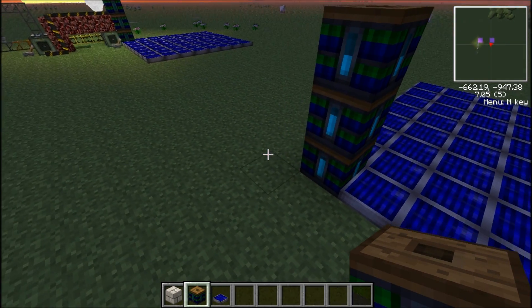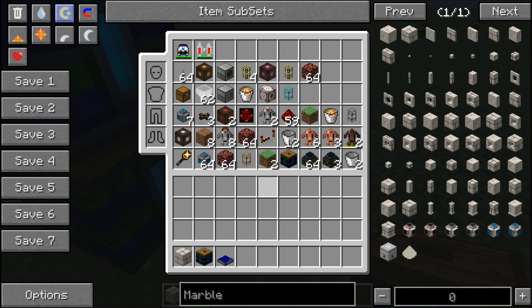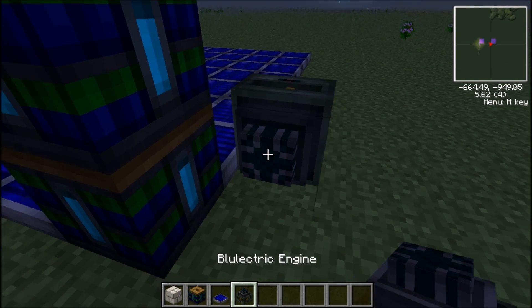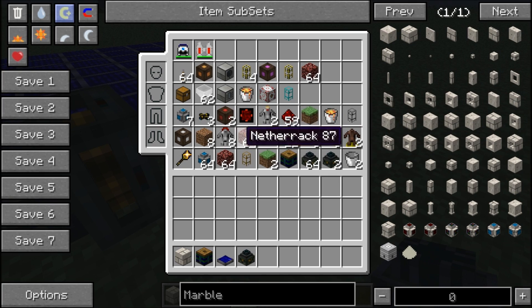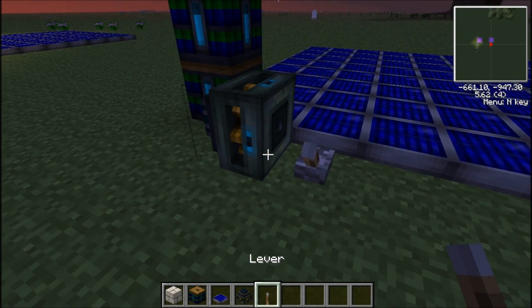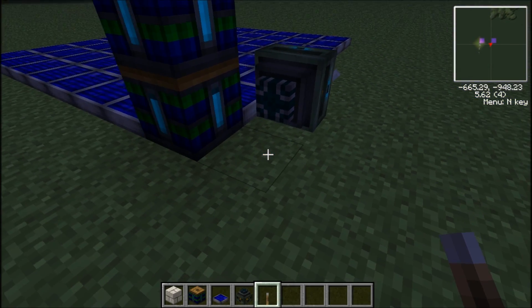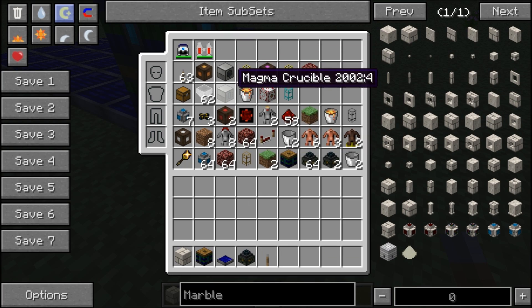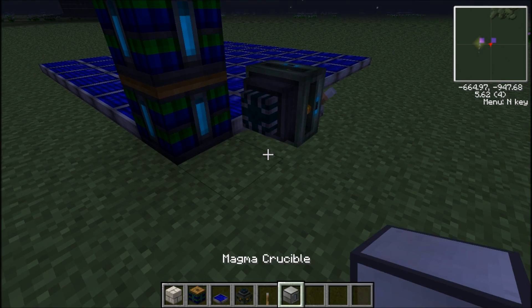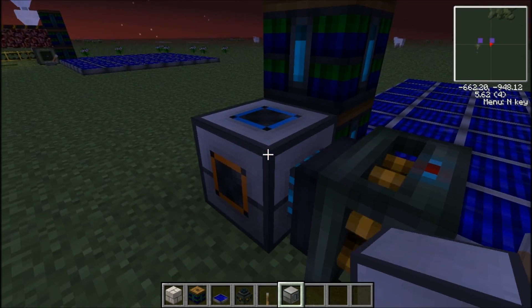Next, you want to have a blue electric engine. Take a blue electric engine and put it here, and power it with a lever. You want that feeding into your magma crucible. You want to start powering that as early as possible, because you want to be getting your lava.